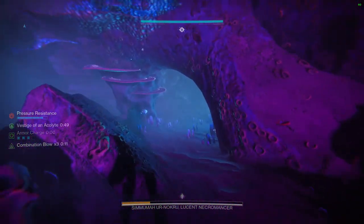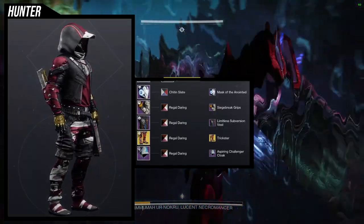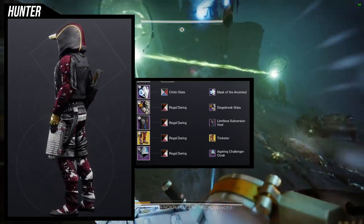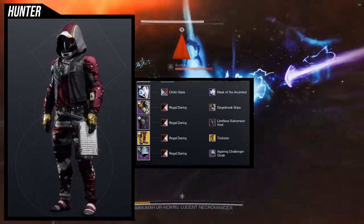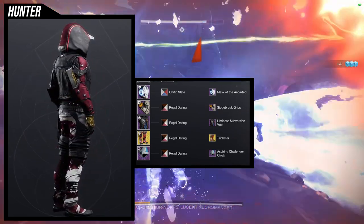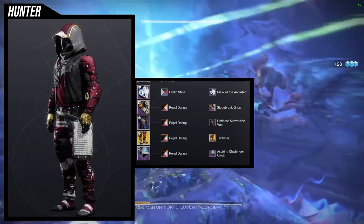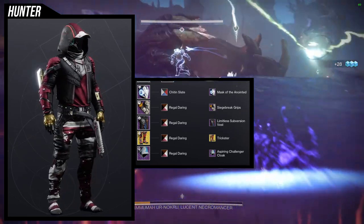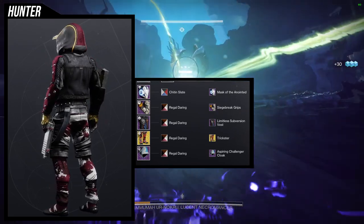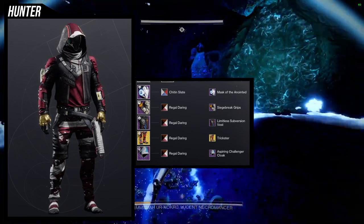To start off, we're going to be using the helmet for the first set, and this one is really cool. I like the helmet a lot. This is a set I've reused already — it's basically the Gemini Jester look with the Trickster ornament. For the shaders, we're going to be using Chidden Slate for the helmet because I don't want the hologram on the left side to show up — you can still see a little bit of it, but it's better than nothing.